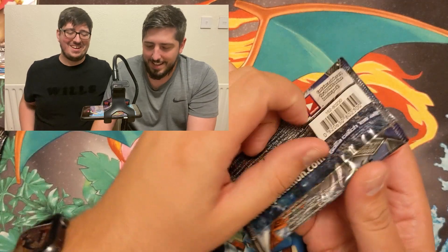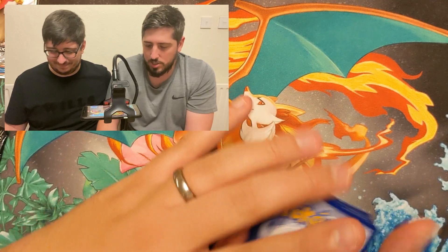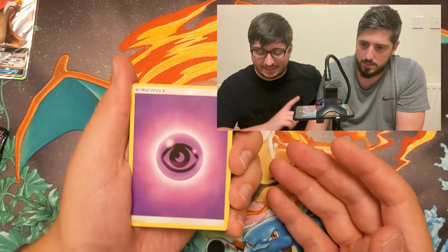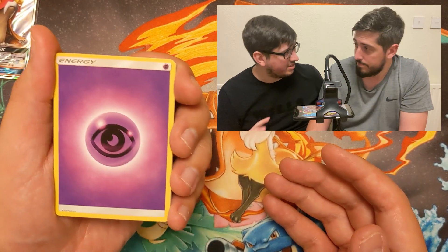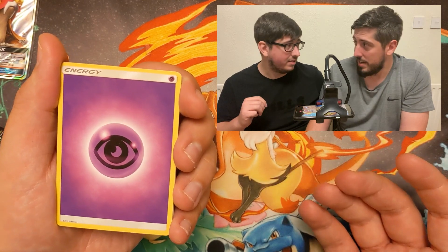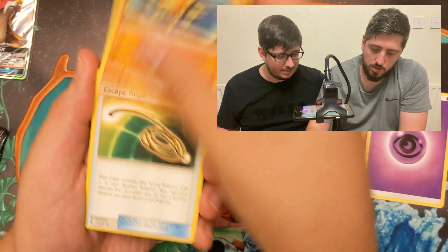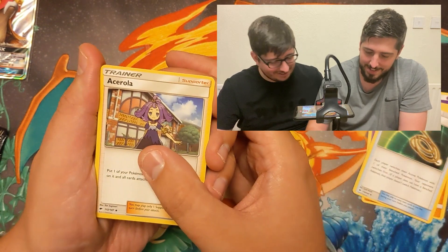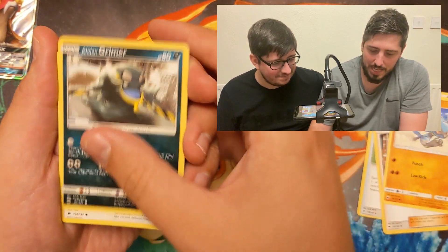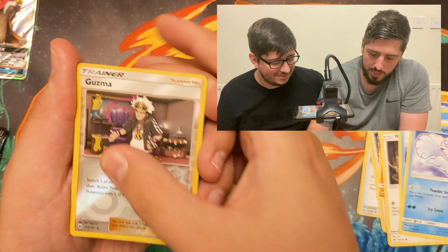Going with Burning Shadows now — get the pain out of the way. I get so many non-holos in Burning Shadows. I just assume now it's going to be non-holo. We also have our box break coming up in just two weeks — a Vivid Voltage box break, opening three booster boxes. Not many packs left, so go get yours. Psychic Energy, Solrock, Escape Rope, Acerola, Ralts, Alolan Grimer, Noibat, Horsea, Alolan Vulpix, Reverse Guzma, and Azumarill.